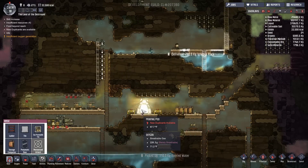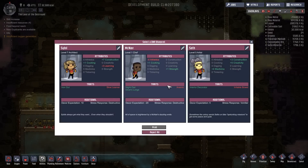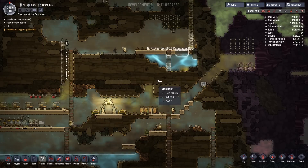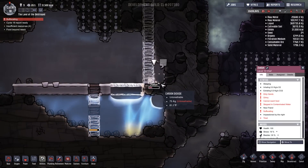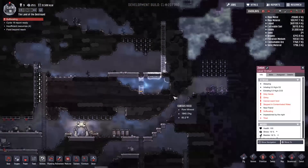We got a new duplicate coming in. Food beyond reach, idle. We've got diver's lungs, athletic strength, medicine, cooking, construction, creativity. I think I'm going to take Seth, but I'm going to name this one Slip. We're going to Slip in here as well. Suffocating — Zulgin can't find oxygen. Zulgin might die. Like, there's a strong, strong possibility Zulgin is going to die.